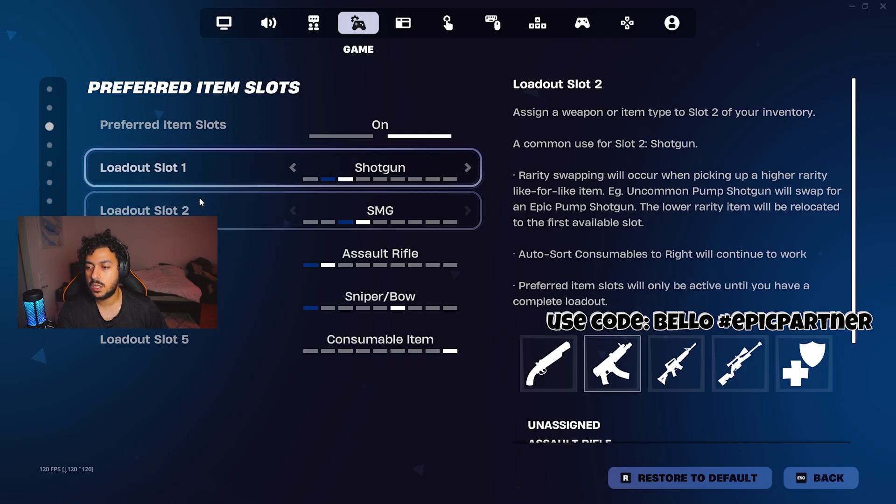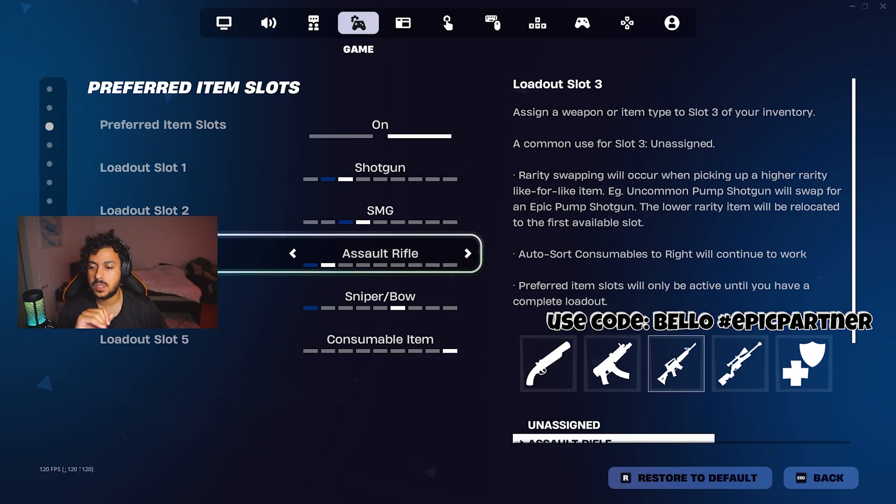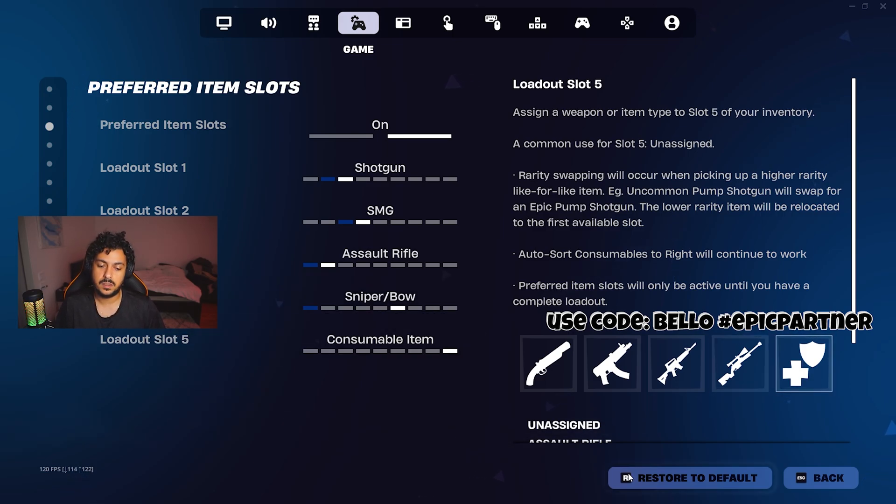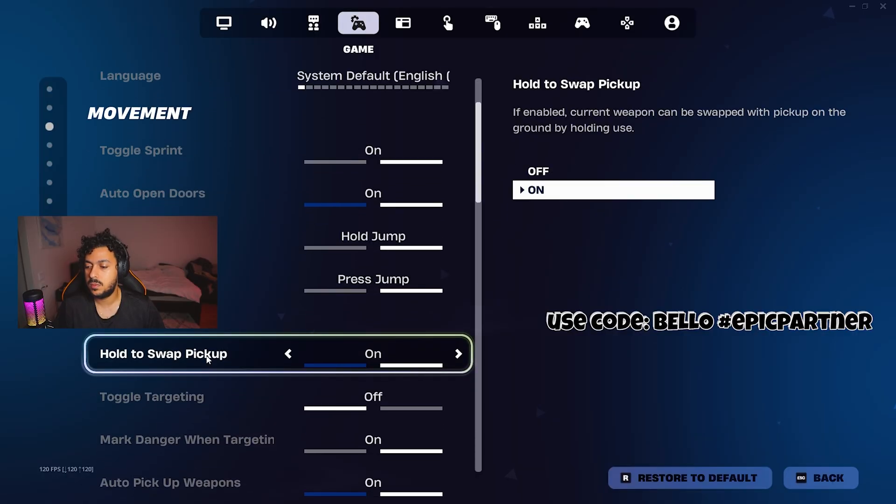Slot one is shotgun. Slot two is SMG. Slot three is assault rifles. Slot four is sniper, bow, or whatever — like RPG, boosts. And then slot five is heals. That's honestly the best combo ever.